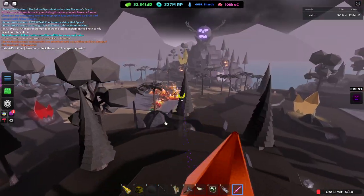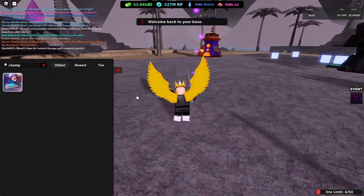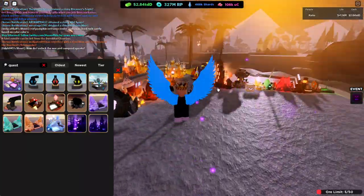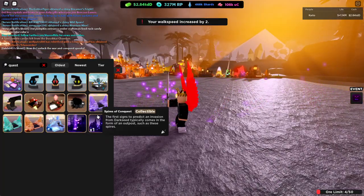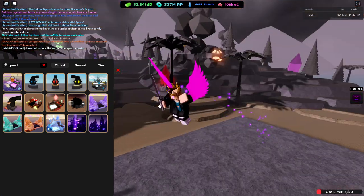What's up guys, today we are gonna be showing you how to do the Rock Candy week two quest in Miner's Haven. First off, you should have grabbed the items from Chad — he's one of the NPCs over by the ship. Basically, you need to get rock candies; it's pretty straightforward.